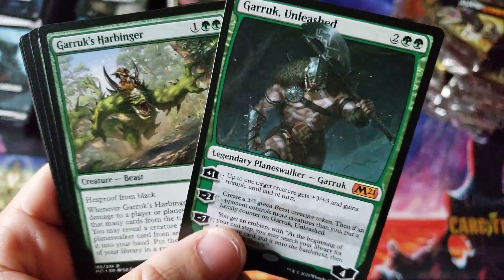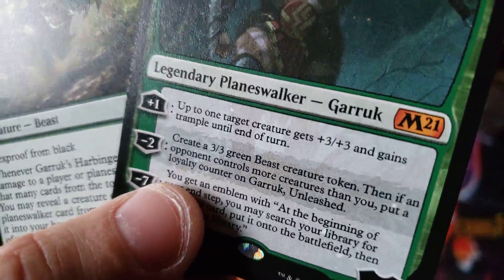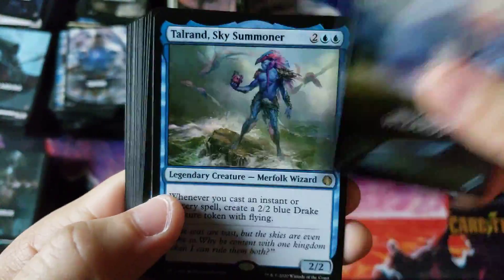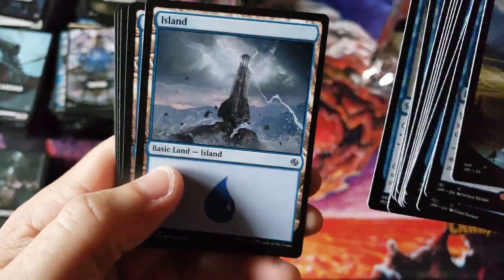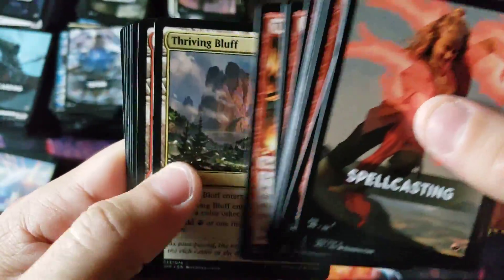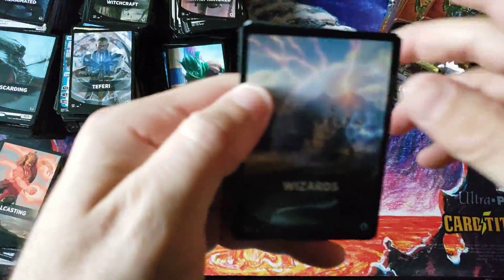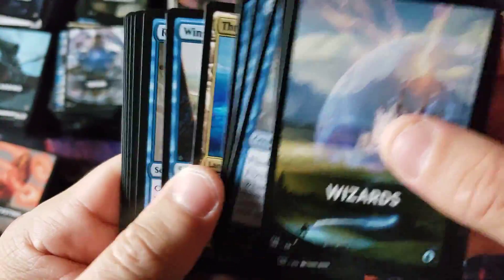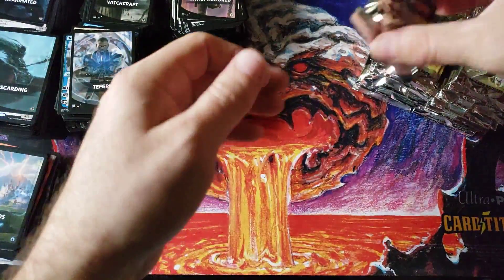The errors have definitely been reduced big time. Garruk coming through — Core 21 mythic and a Core 21 rare and a Core 21 specialty land. It's neat and all, but it's just weird to me that I'm cracking a newer set and getting cards from the newest standard set. Double Vision action. Didn't Jumpstart come out before Core 21, or at the exact same time? Riptide Laboratory — wasn't that Onslaught era? Holy crap, that's an old card.